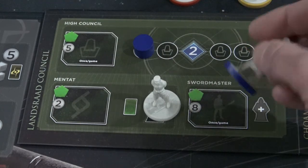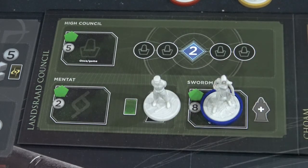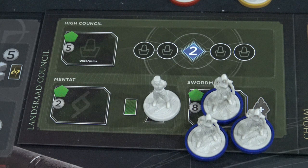Secondarily, and this is extremely important to your engine, is the sword master space. You only start a game of Dune Imperium with two agents. If you purchase the sword master location you get your third agent. This allows you a lot of versatility — you can go to three different locations on each of your turns and start outpacing your opponents because you're going to be soaking up more resources than they will be able to.